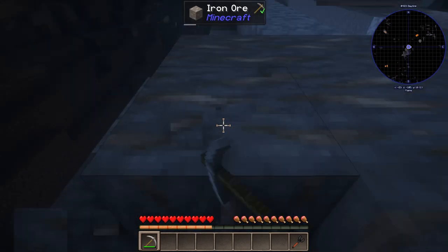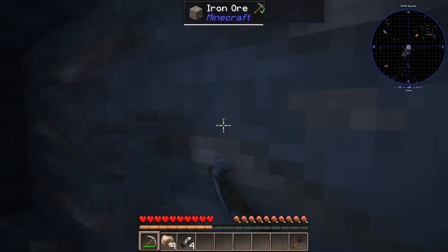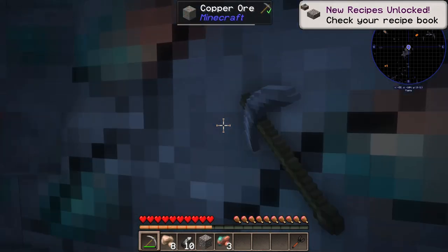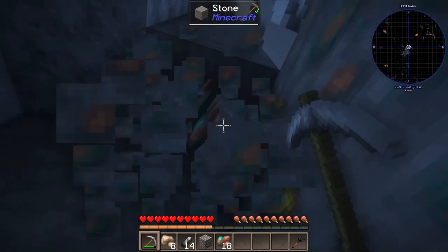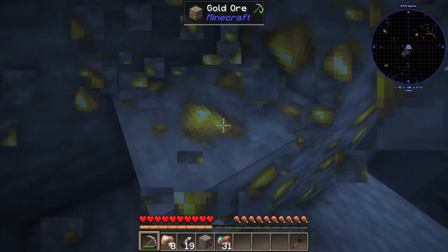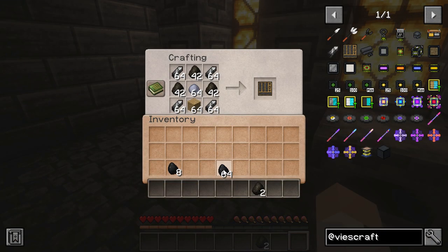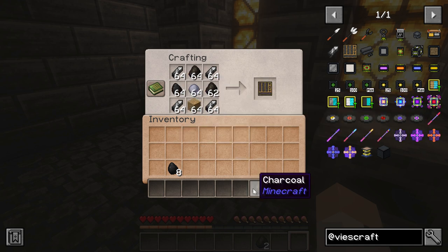Finding zaganite is easy — just go digging and mining like you normally do, and anytime you mine copper, iron, or gold you'll receive a zaganite shard. Based on that, you may think you'll be swimming in zaganite shards, but it takes a lot of zaganite to craft one of these machines and a bunch more to keep them in working order. Once you start building and running these vehicles, your zaganite reserves will always be a bit on the bare side.